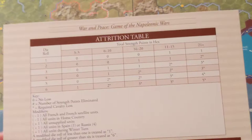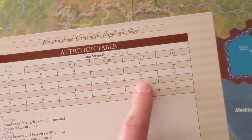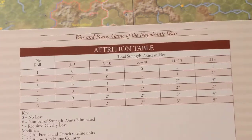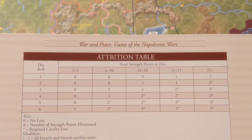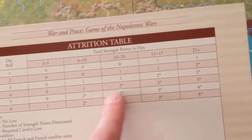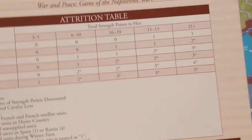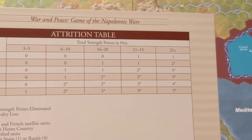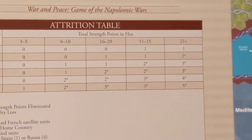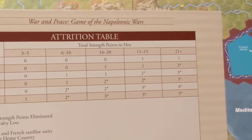The 16-to-20 and 11-to-15 entries in the attrition table should be swapped — that's another minor annoyance with the newer edition. The tables weren't correct, so watch out and swap those two. The 16-to-20 and 11-to-15 entries need to be swapped. If you can download the errata sheet it'll tell you that. You could probably print off an updated one. Not a huge deal, but another annoyance with the newer edition.